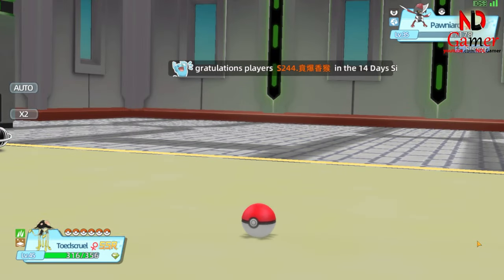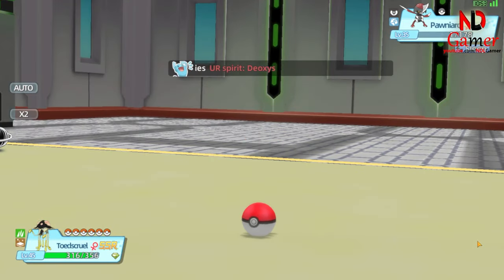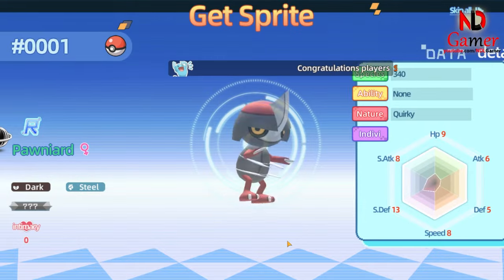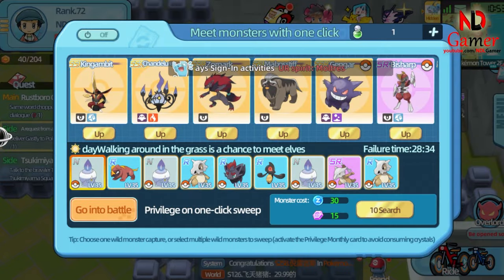However, Spore only has 15 PP, so to be safe, you should buy additional PP recovery items, which cost just 75k gold. Catching Pokemon is really easy now. I'm going to fast forward a bit because the next sections just repeat the steps I've already shown.